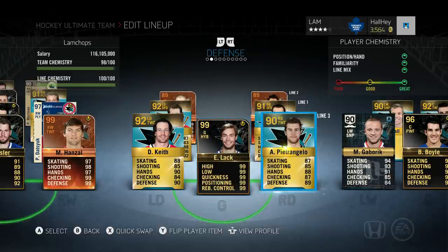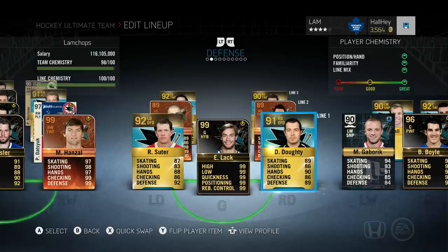Finally, the last defenseman is Alex Pietrangelo at 90 overall - a solid defenseman for around 60k. His poke checking last year was off - he'd stick his stick between people's legs - but this year it's been more disciplined and solid. If you haven't tried Pietrangelo this year, I really recommend it.